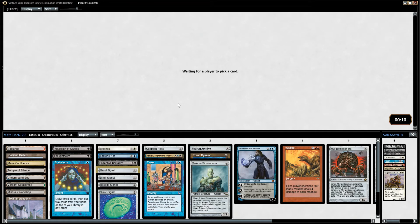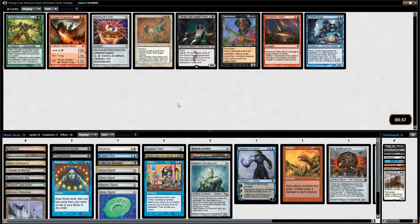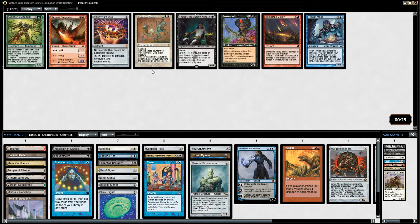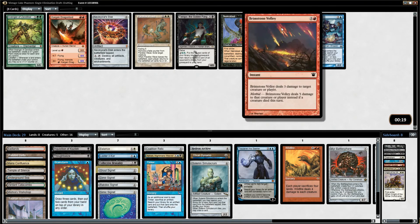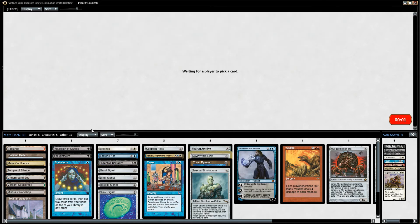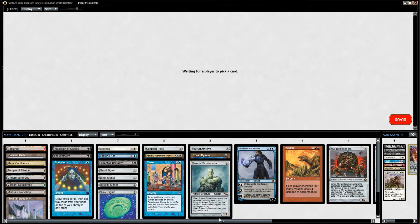I would not mind seeing a Burning of Xinye. Brimstone Volley, Nevinyrral's Disc — Disc is good against us. We don't have any of the one-mana or zero-mana Artifacts that make really good ramp — the Moxen, Sol Ring, Mana Vault — so we can't really take Trinket Mage. Brimstone Volley can kill things but it's not great at doing that. Maybe just take Nevinyrral's Disc, probably just sideboard it though.